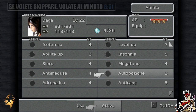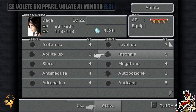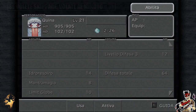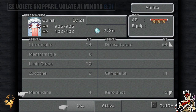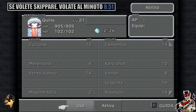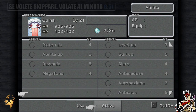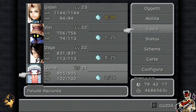Tutte le abilità che proteggono da stati: abbiamo Sonia per il sonno, Siero per il veleno, Antimidusa per pietrificazione eccetera. Bene o male le abilità sono queste. E a proposito delle magie di Quina, cercheremo oggi di impararne almeno un'altra. Dovessero andare bene le cose, persino altre due. Le abilità sono queste.